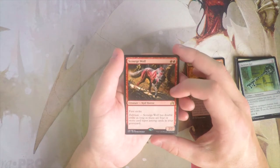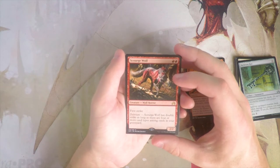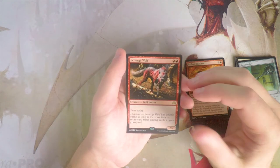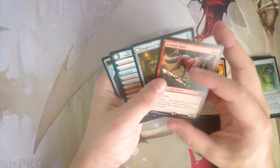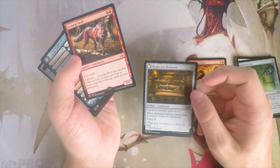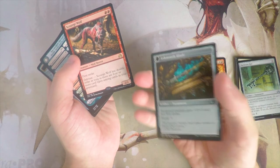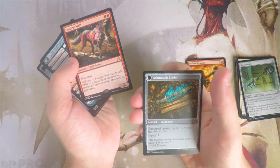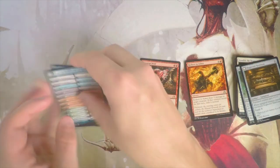Our rare is Scorched Wolf — a 2/2 for two red with first strike. As long as delirium is active — four or more card types in your graveyard — it gets double strike. We also have Neglected Heirloom — a one-mana artifact that gives the equipped creature plus one plus one. When the equipped creature transforms, the Heirloom transforms into Ashmouth Blade, giving the creature plus three plus three and first strike, with an equip cost of three.